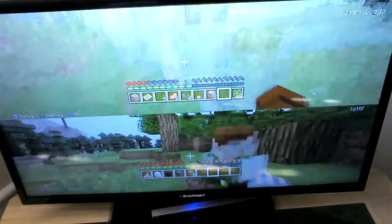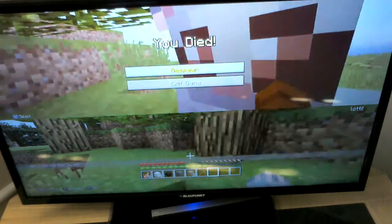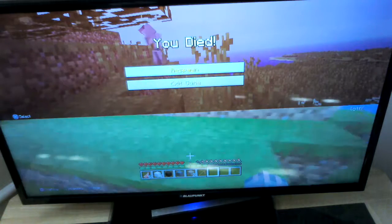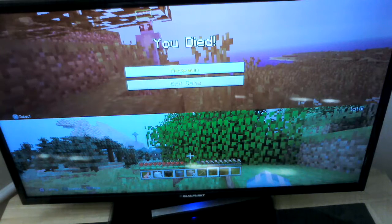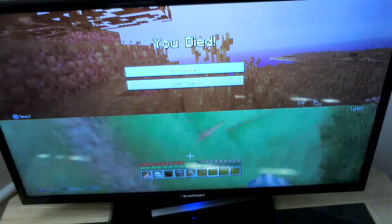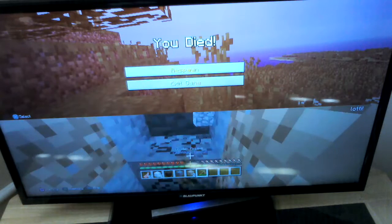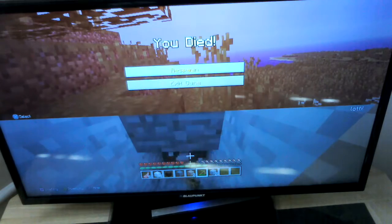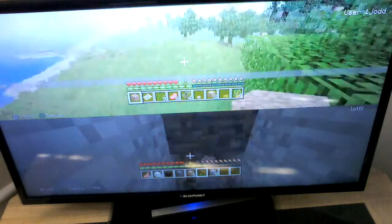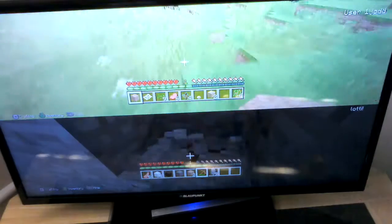It's the same hitting humans as it is hitting animals — it's just right-click. There's a little text that says 'George was slain by Lottie'. Then it also comes up with 'You died'. You either have the option to respawn or exit game. So if you want to continue playing, you respawn, but if you're so angry, you can exit game.